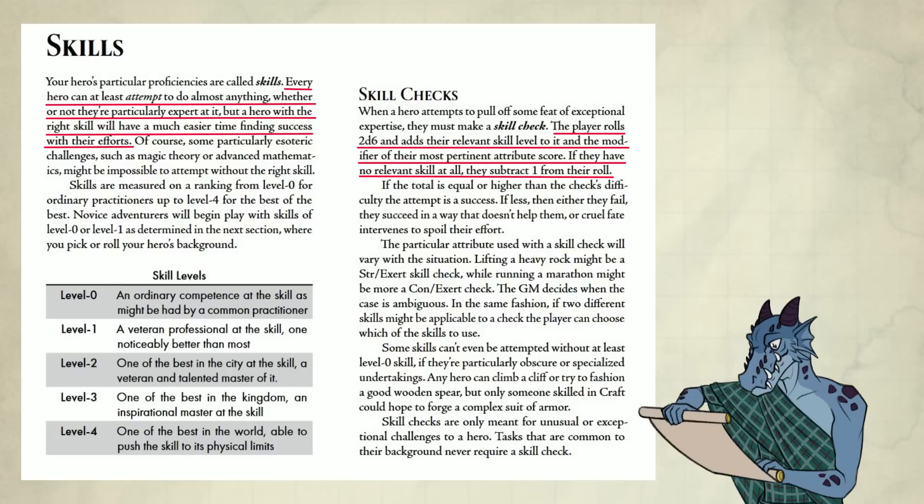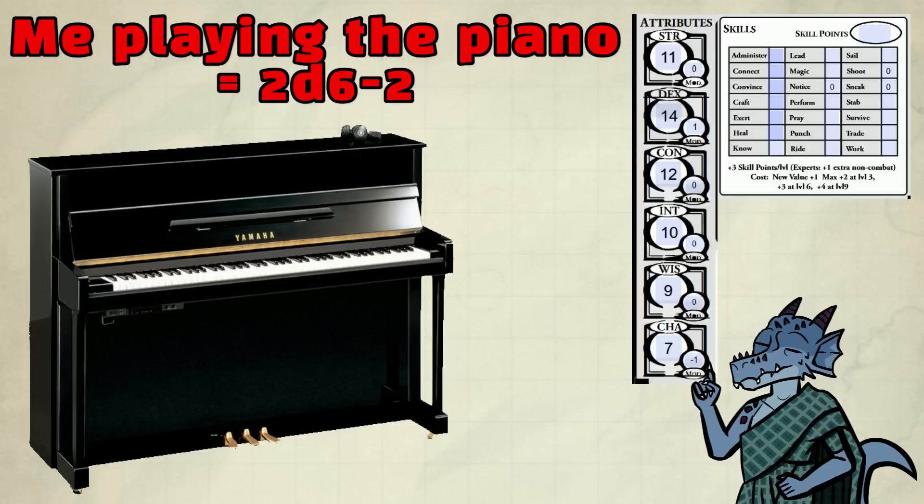Skill checks: the player rolls 2d6 and adds their relevant skill level and the modifier of their most pertinent attribute score. If they have no relevant skill at all, they subtract one from their roll. So I can try to perform by playing the piano even though I have nothing in Perform — that means I have a minus one to the roll. Then I apply my attribute modifier, like Charisma — that's another minus one. So my roll is 2d6 minus two. Not great, but I can do it.